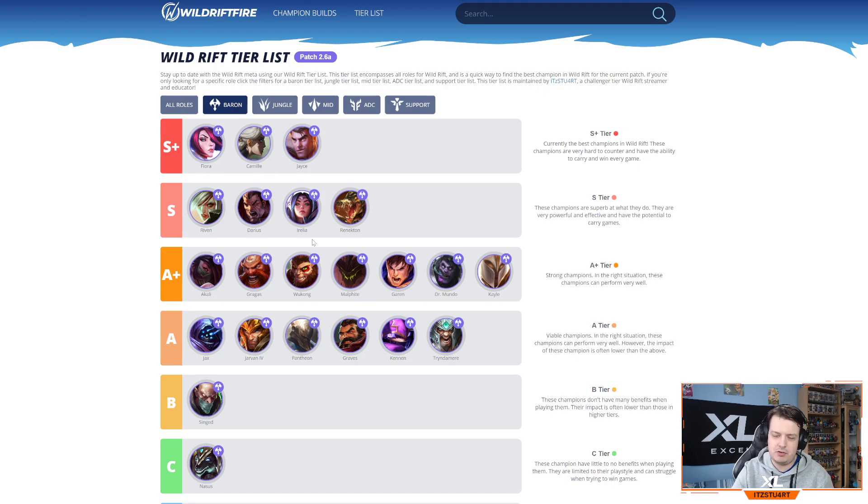With Irelia, you need to reset your first ability when last-hitting minions and have a mark on champions before jumping onto them, but if you understand her she's really strong. Renekton has gone down a bit — he got nerfed in patch 2.6a with changes to his second ability's cooldown and AD per level, so his damage has decreased. That said, Blade of the Ruined King and Black Cleaver on Renekton is still a great combo.